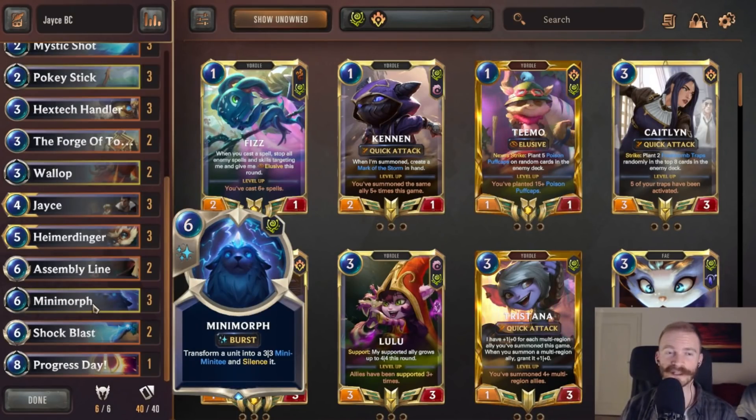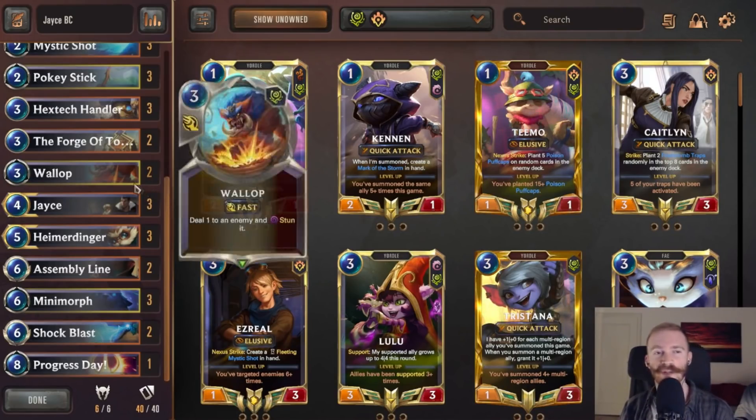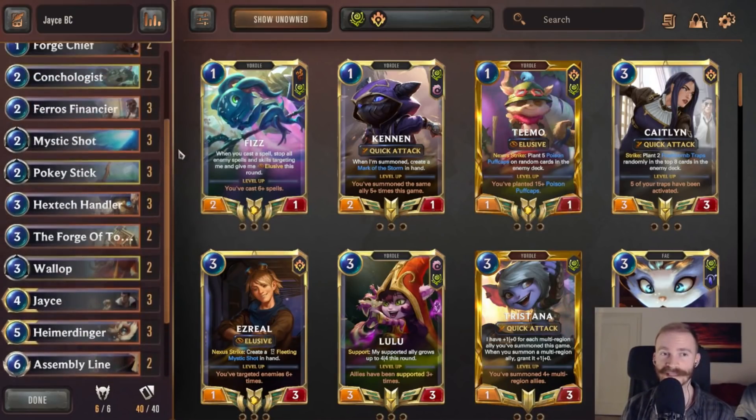Minimorph is also very good against Pantheon and Fated decks in general - anything that tries to stack a lot of buffs onto just one unit: a Fizz, Papercraft, Dragon, and so on, which we're also seeing a resurgence of. At the same time, we can also play Wallop in Bandle City, so lots of ways of dealing with those big single units.